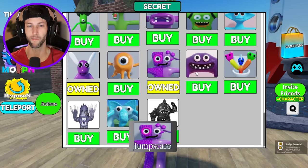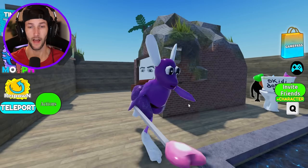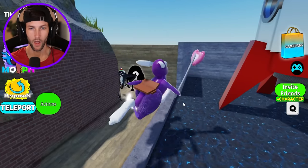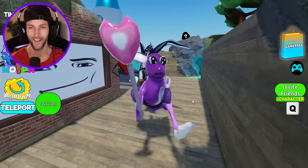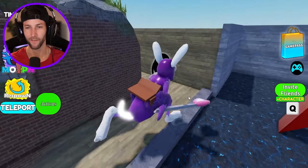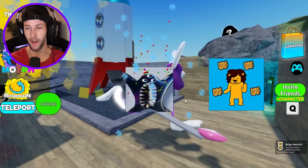That looks like a baby Queen Bouncilia. Oh, it's definitely not a baby, but I think somebody else can jump on my back — one of the players can probably ride on this thing. Oh look at that! Black Nab Nab is on my back, that is so funny. We got the Black Nab Nab — nice.